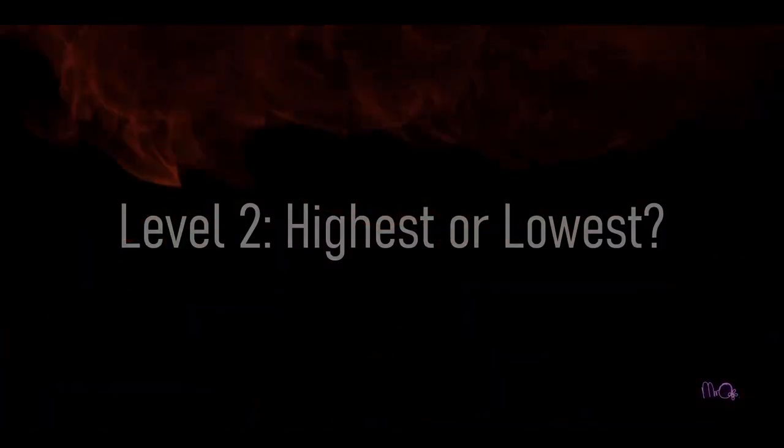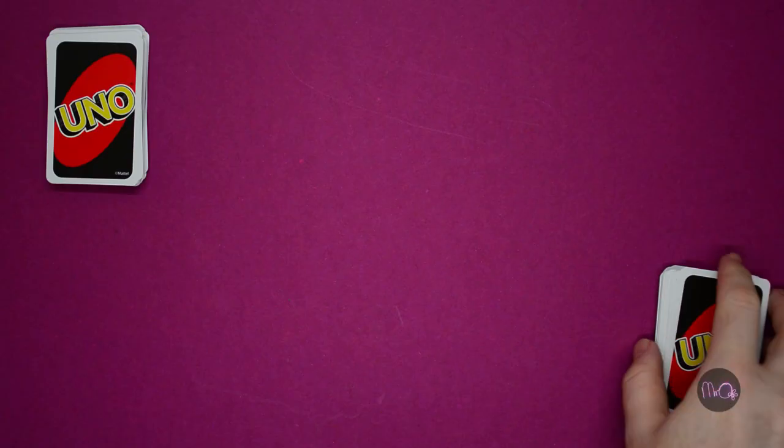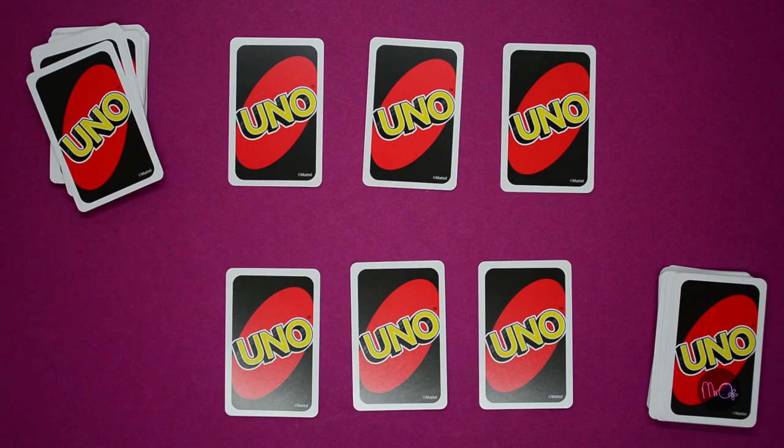Level 2: Highest or Lowest. This time before you turn over your cards, take it in turns to choose whether you're playing for the highest or lowest number.